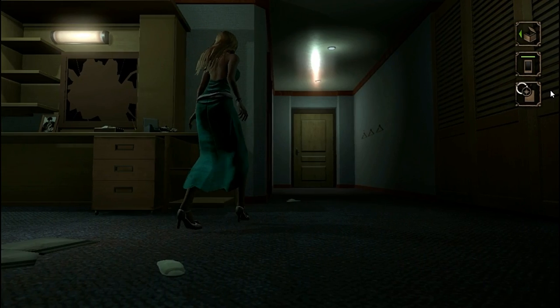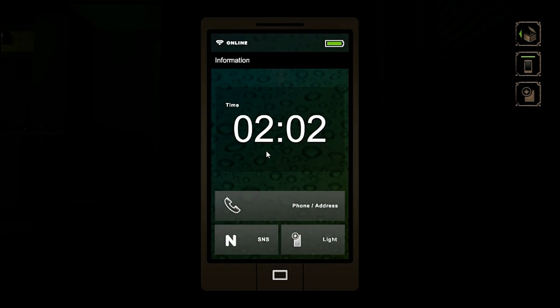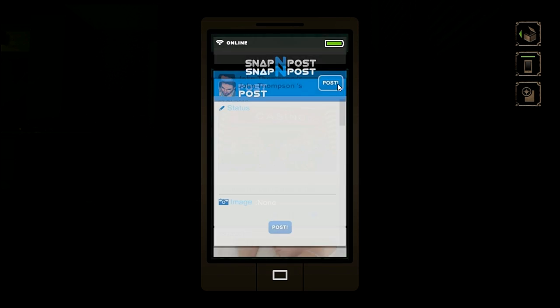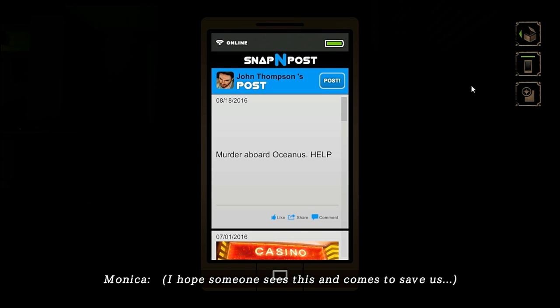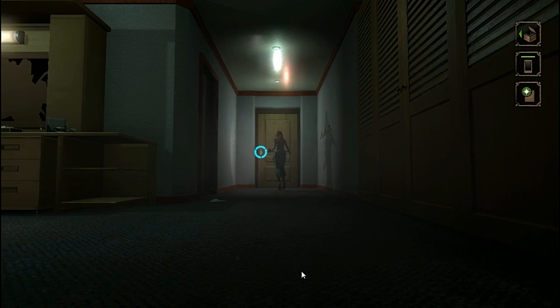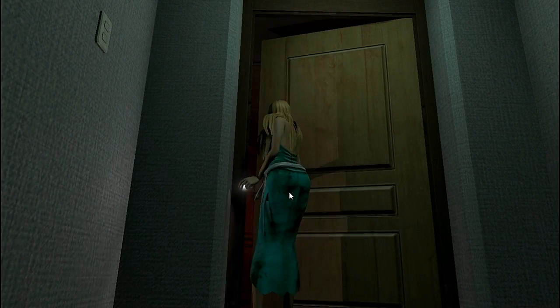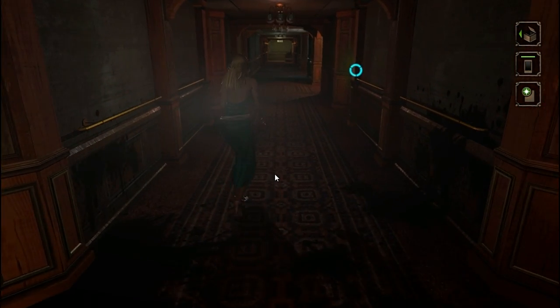I'll go and investigate that dark room now. But wait — the SNS app: this is optional. To get the best ending, or any ending, to progress in the game you need to do this. If you're trying to get all of the endings, this is something you don't do, because this will lead to one of the bad endings. It will lead to the bad ending if you don't do it.